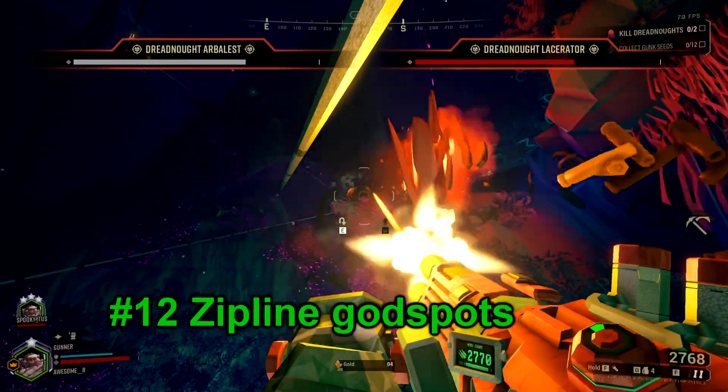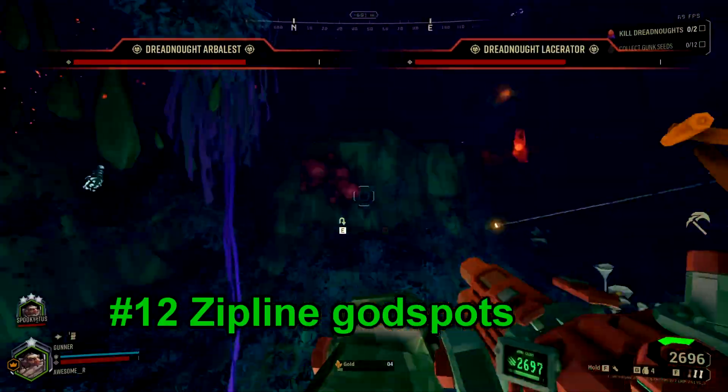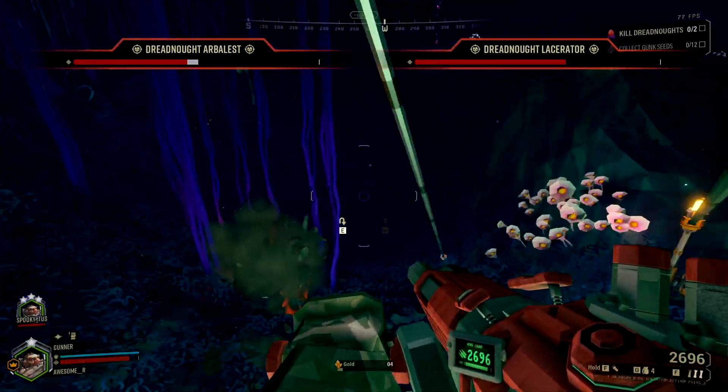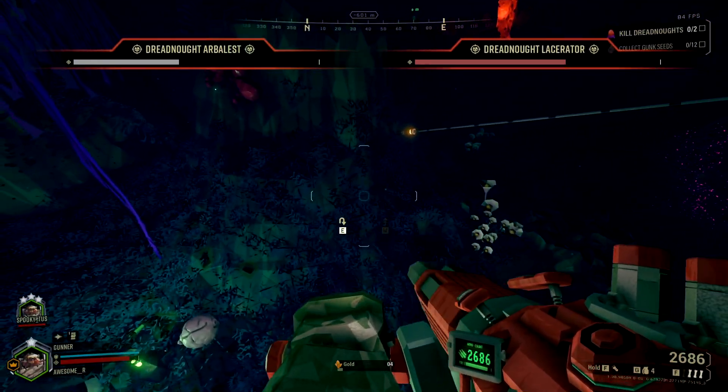Number 12. Your ziplines are really good on elimination missions since you can set up god spots and be untouchable by any dreadnought melee attack. Just don't get hit by any ranged attacks, and you'll be fine.